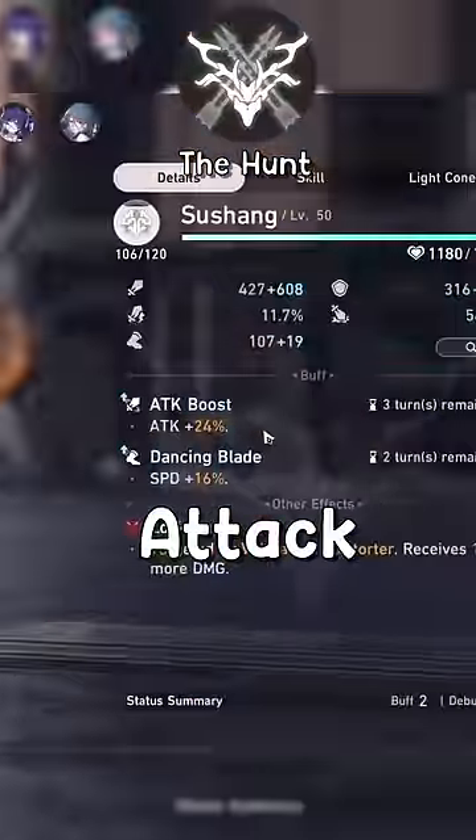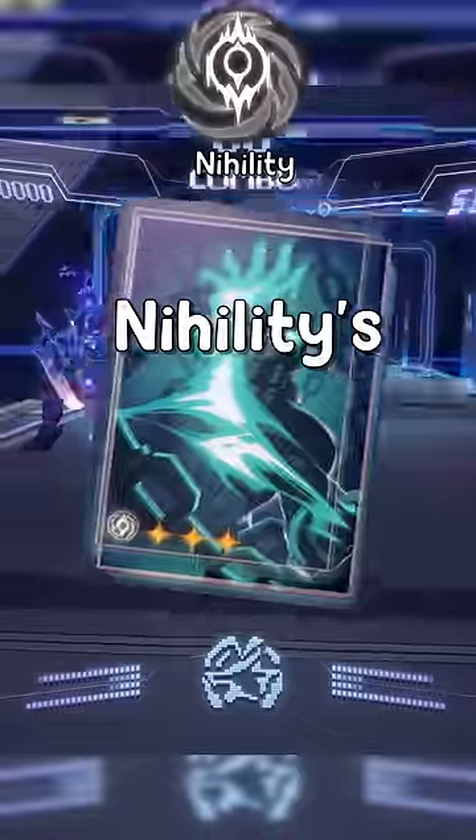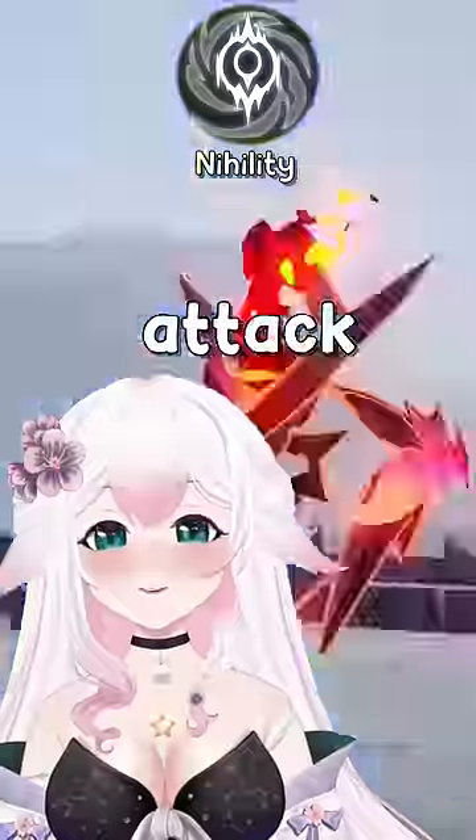For the Hunt path, I prefer Darting Arrow, which increases attack for 3 turns after defeating an enemy. The Hunt's Hidden Shadow can boost your character's basic attack by 120% after using a skill, but that does force you into a rigid attack pattern.